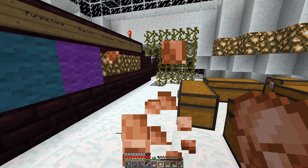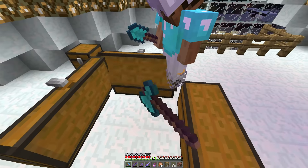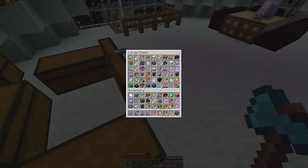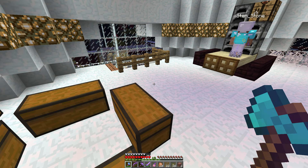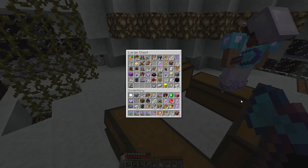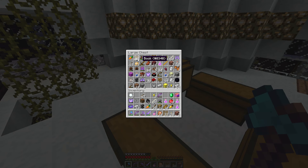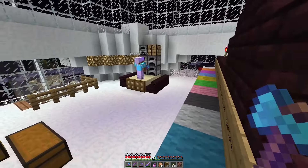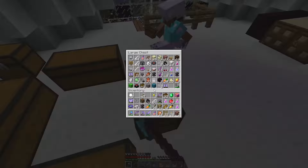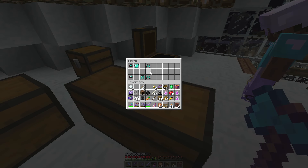The only problem will be enchanting it — getting level 30 on all of the pieces. We might just have to enchant them to level ones and add books. I've got 13 books. Do you want to do that or wait for level 30? I have 27 levels right now so you could go ahead. I made the armor pieces. I'm just going to level-one mine and then enchant some books.